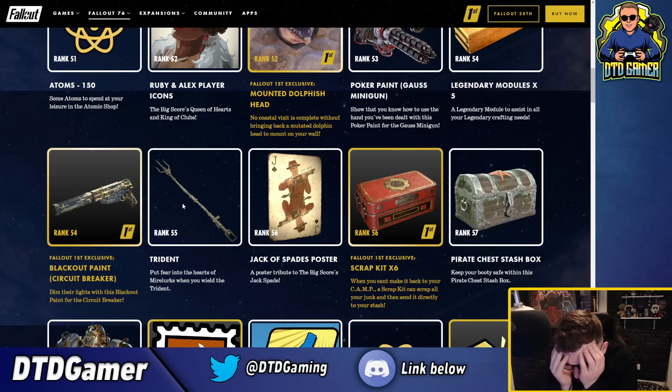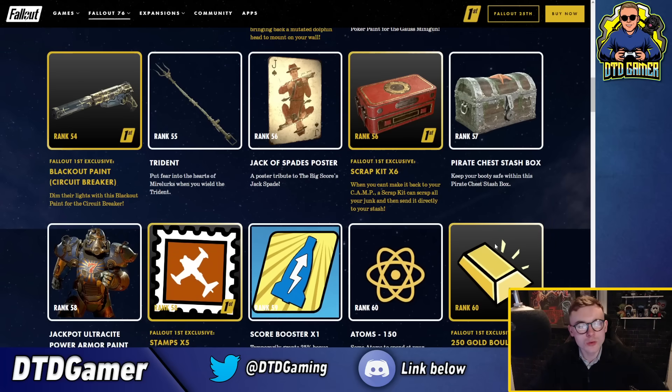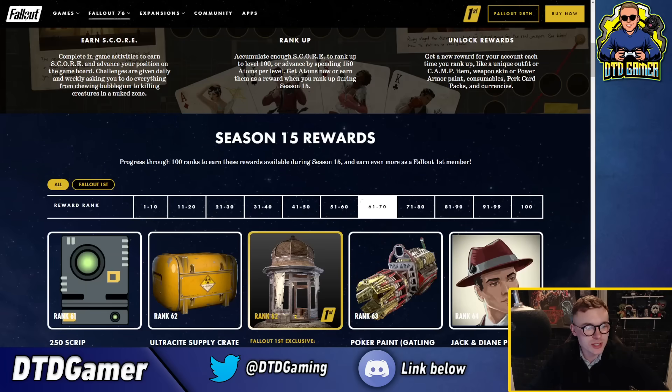That trident thing looks really cool. Jack of Spades poster, scrap kit, pirate chess stash box - that looks really cool as well. Jackpot ultrasound skin, stamp, score booster, atoms, bullion.